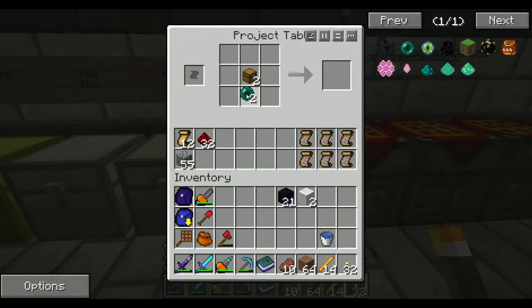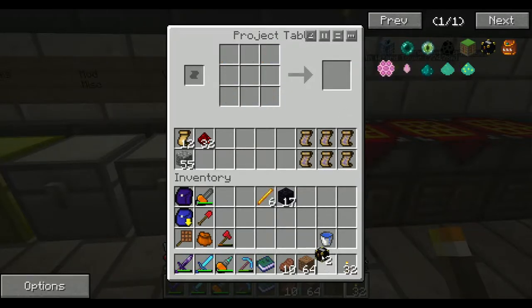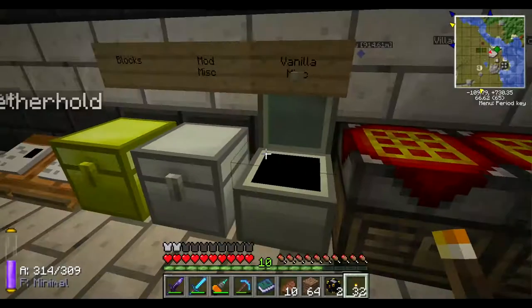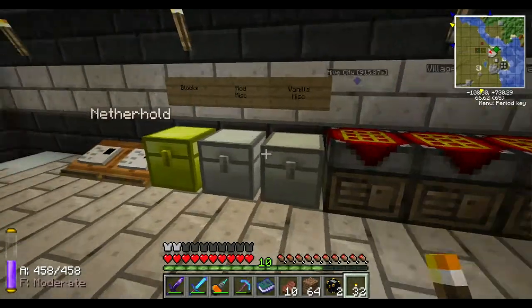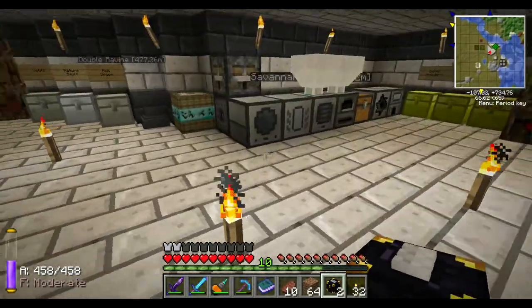I got everything - ender pearls right there, wool right there, obsidian on the sides, and lots of blaze rods. Got ourselves two ender chests. The cool thing about these ender chests is that they work interdimensionally. So I put one ender chest right here and another one right here.